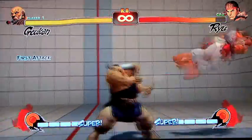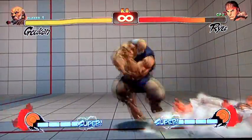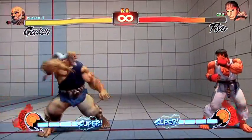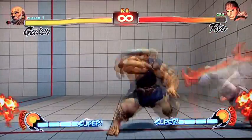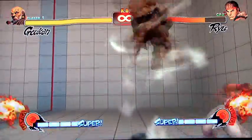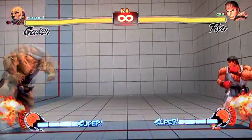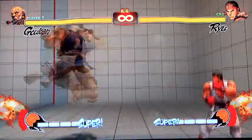He's also got a dragon punch, but as you can see, it's more of a horizontal kind of thing than a vertical, so you really can't knock anybody out of the air. But to compensate for that, he's got a hurricane kick which does go straight up into the air. You can also do it in the air and it moves straight across, like hyper-fighting style.